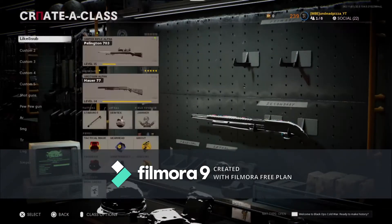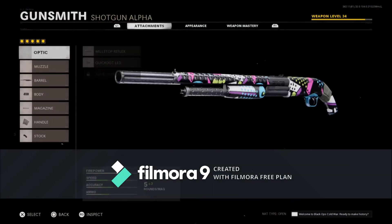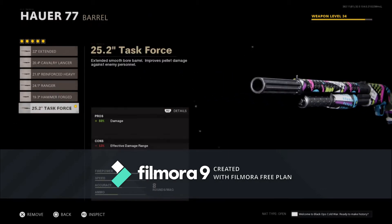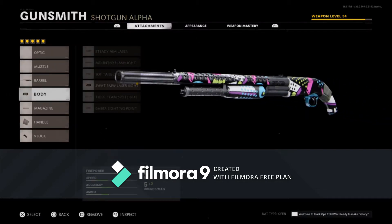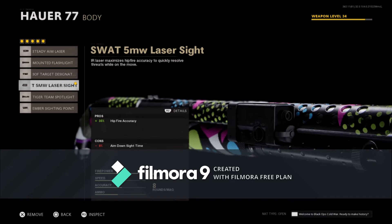Our first gun is the Hauer 77 shotgun. This shotgun can be used as a shotgun and a sniper at medium range — it's great for medium to short ranges. The first attachment we're going to put on is the Task Force Barrel, because it gives us 50 more damage, meaning more chances to hit those one-shot kills that we love to see with shotguns.